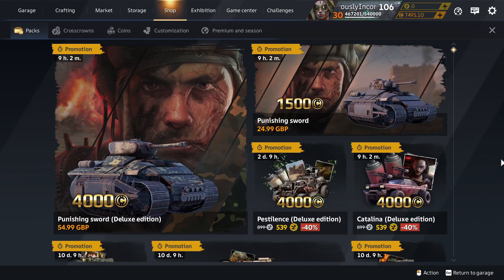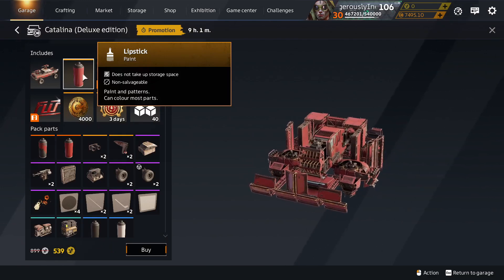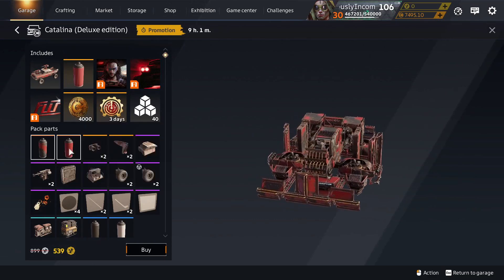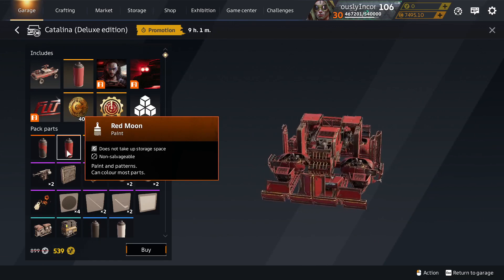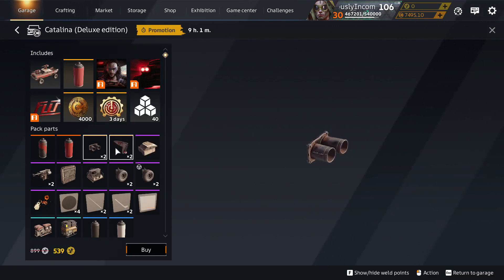The Catalina Deluxe Edition returns to the shop. No legendary workpiece, obviously selling well enough without it. We get the Lipstick paint in here — that's in the Catalina, all the Catalina packs. We get Burn Injury paint, that's unique to Catalina Deluxe. Red Moon paint is in Catalina Deluxe and has been in other packs before. Twin Exhaust Decor is in other packs.